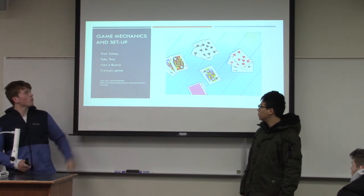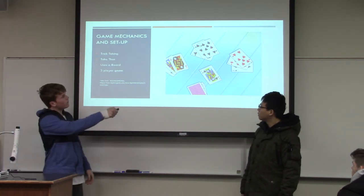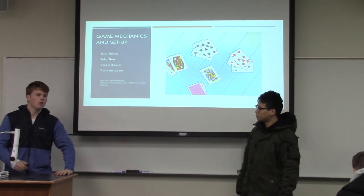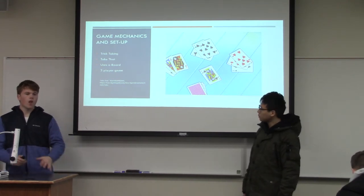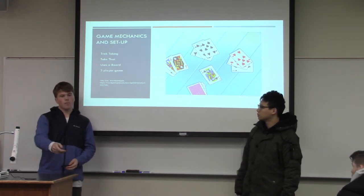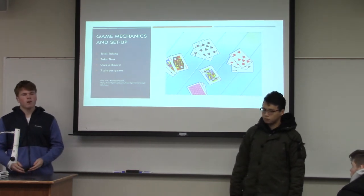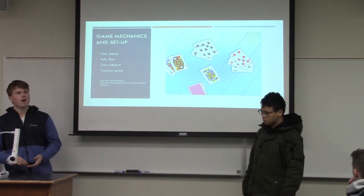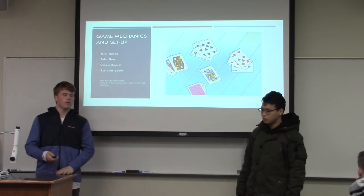Trick-taking — Vincent will get into it later — but it's essentially following a suit, which is a specific card. We'll play a round to show you better what it is later. It's following a specific suit with a deck in your hand. So if the card played is an Ace of Diamonds, you're going to want to have the King of Diamonds. You want to have the highest card value in a round — that's how you win the round.